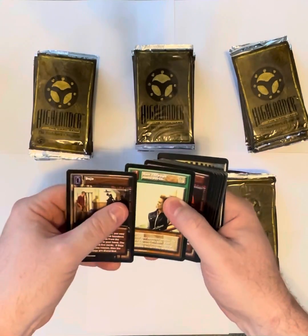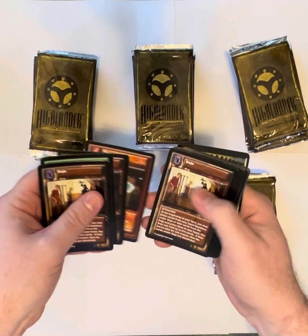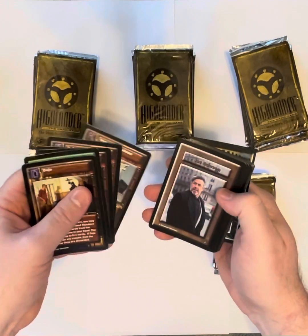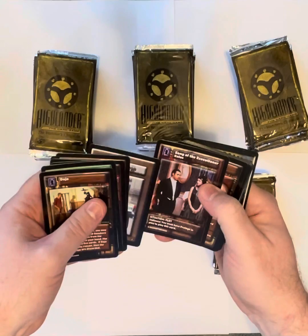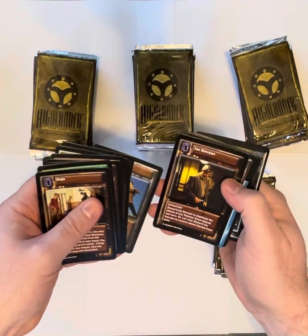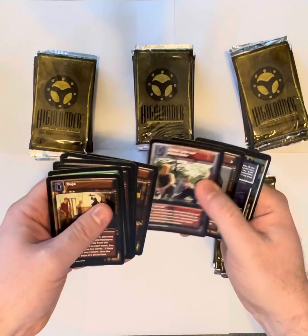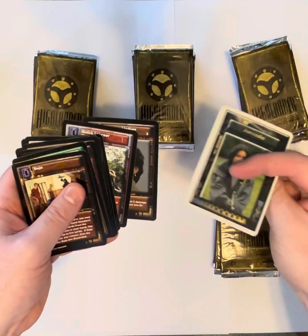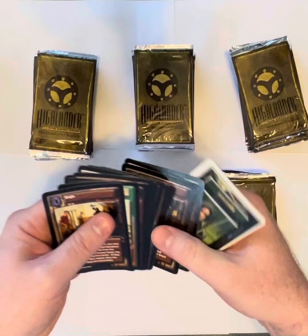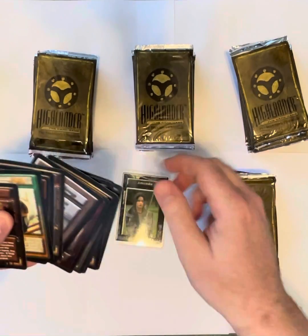Dojo, Run Through, Mortal Wound, Temptress, Dojo again, Watcher Database, got a Joe. I got an Amanda Plus One, so that's pretty cool. Most of these are redundant with what I opened in the previous box, but kind of cool cards.